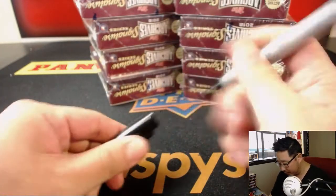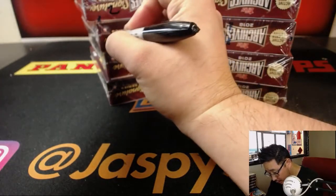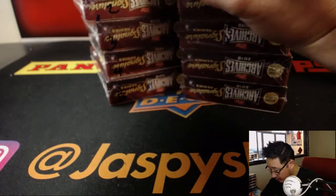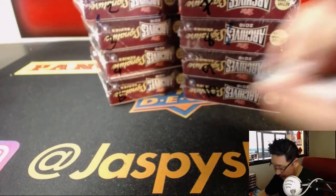Now let's number these 1 through 10, and then we'll do the randomizer: 1, 2, 3, 4, 5, 6, 7, 8, 9, and 10.